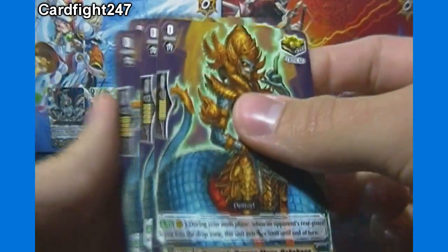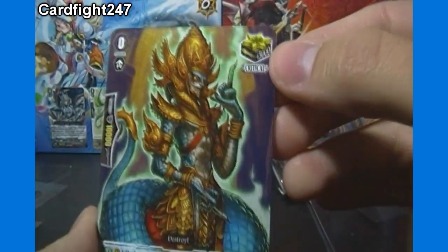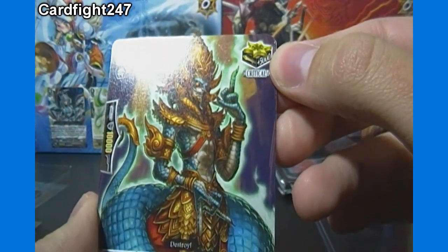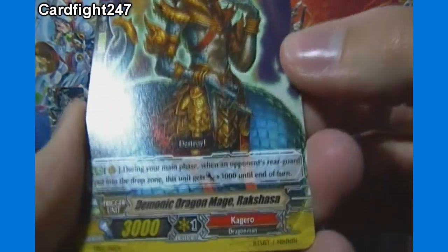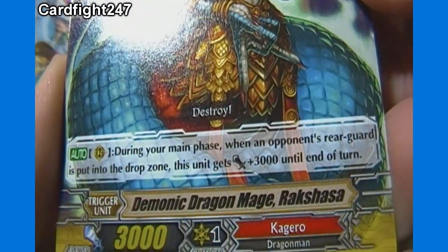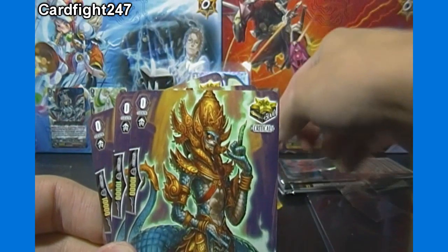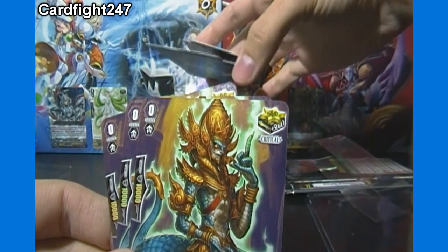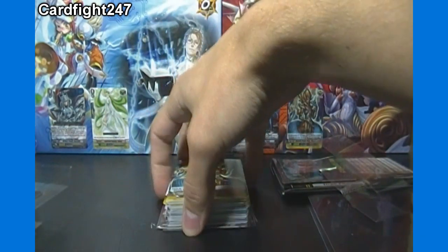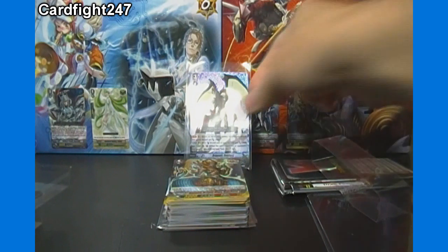Last but not least, we have 4 copies of a Grade 0 Demonic Dragon Mage Rekshasha — 10,000 Shield, plus 5,000 Critical Trigger. With that, if you land the attack, you do 1 extra damage, so you can do 2 damage with 1 attack. 3,000 Power. During your main phase, when an opponent's rear guard is put in the drop zone, this unit gets plus 3,000 Power until the end of turn. So it looks like there are 4 different kinds of triggers with 4 copies of each — Critical, Draw, Heal, and Stand — but only the Heal one has limitations. I guess technically you could have every card be a Critical Trigger, but that's probably not very good balance.